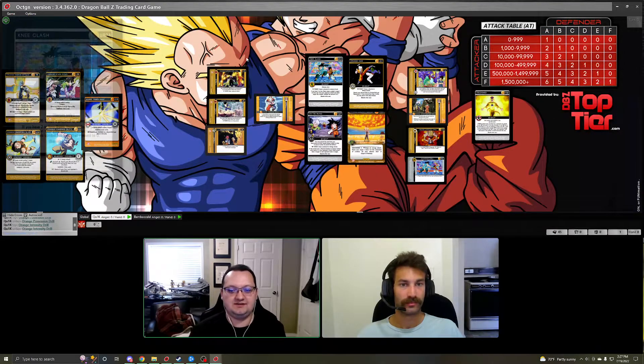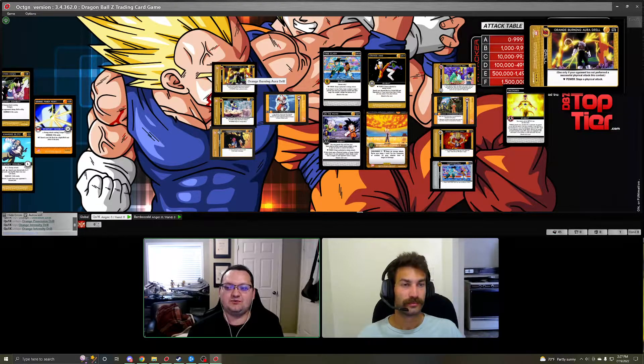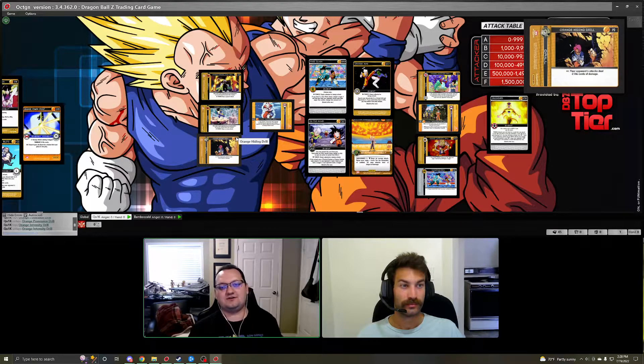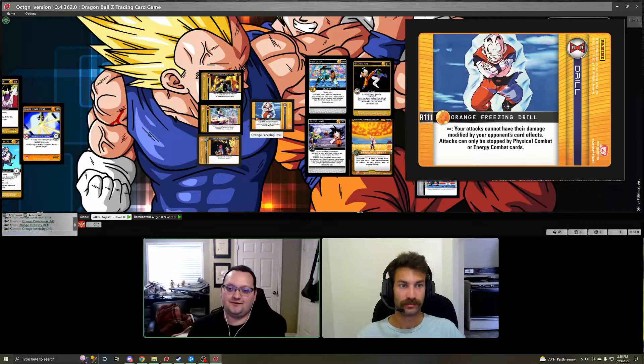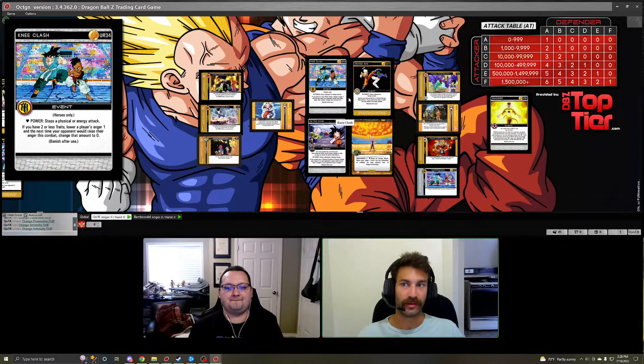There are some other drills to consider for an Aura deck. You can go two different routes: you could run block drills where if your opponent hasn't performed a successful version of a particular attack type, the drill itself blocks it — and Hiding Drill always gives minus two life cards on your opponent's attacks. Alternatively, if you don't like the block drills, you can run Orange Freezing Drill: your attacks cannot be modified by your opponent's card effects, and more importantly your attacks can only be stopped by physical or energy combat cards. Just note that if you run Freezing Drill it cancels out your own Steady Drill and Burning Aura Drill, so you run one or the other.